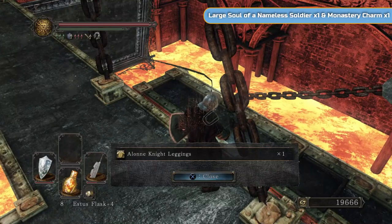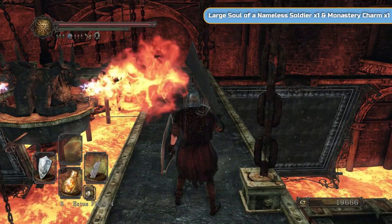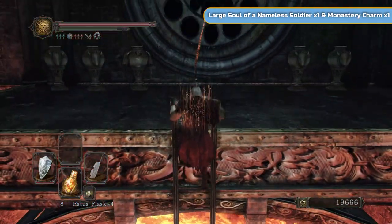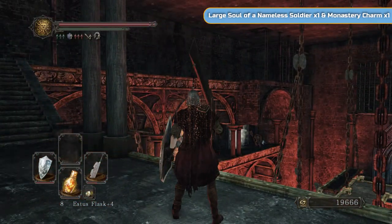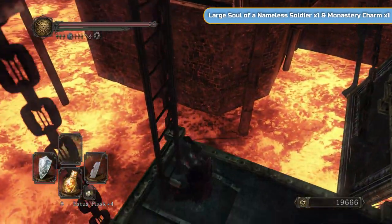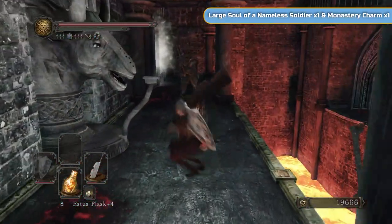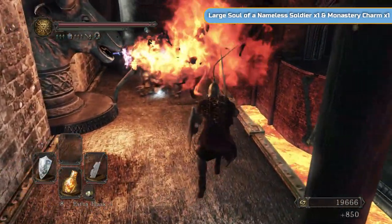These fire jets are intermittent so you can run in between them, and then there's a ladder here which we're going to climb. I'll show you briefly what's up here. There are a couple of Alun Knights at the top, a chest at the back with arrows or bolts, and you will get invaded. If you go up the other ladder at the back there are a few items — a Black Knight Greatsword I believe. And then eventually you'd drop down the other end, which would give you the Covetous Gold Serpent Ring regular. We already have plus one, so we don't need it.